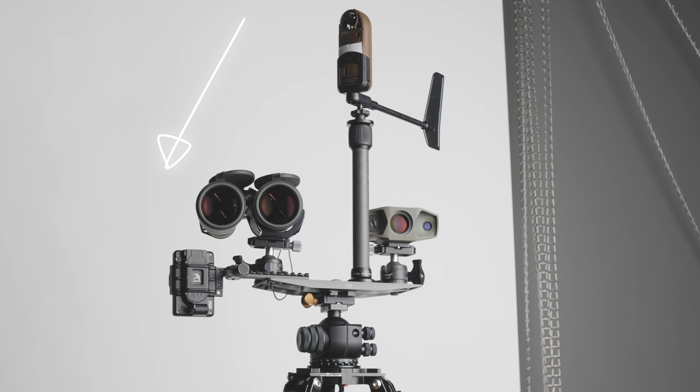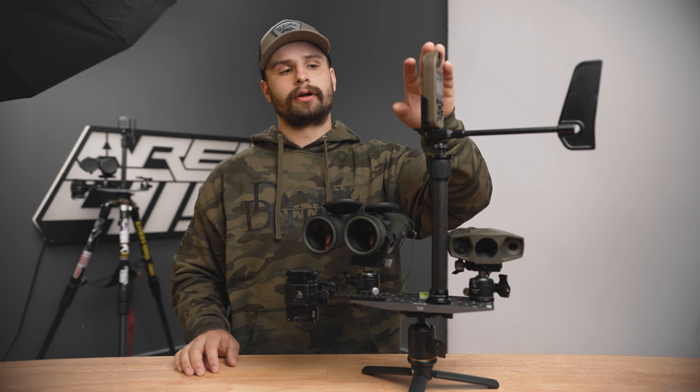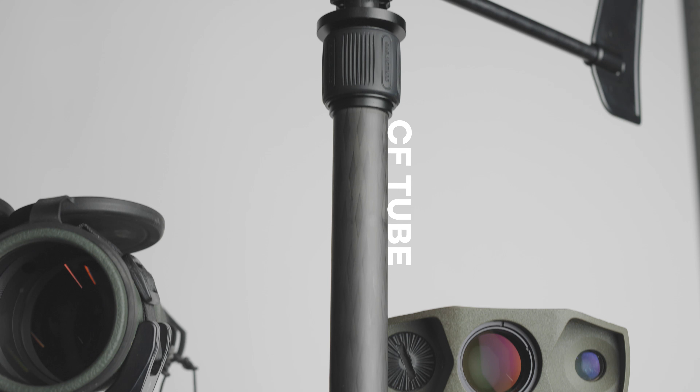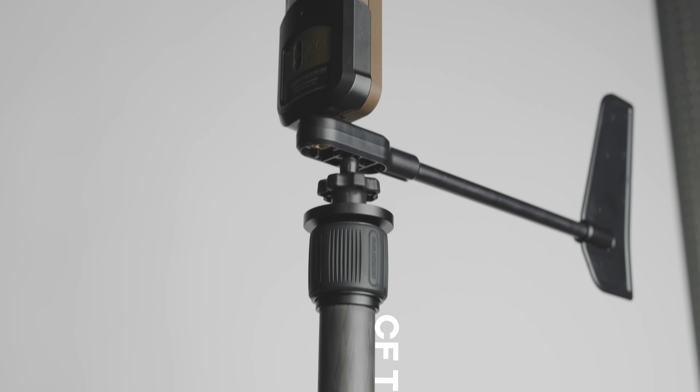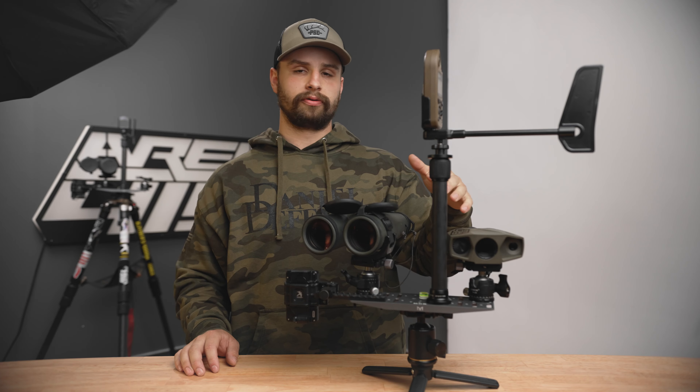Let's go over my command center from top down. Starting out, I have a Kestrel 5700 with Applied Ballistics attached to a Kestrel wind vane. I attach it to a carbon fiber extension tube to bring it up over top of my body so I can get a really accurate wind reading with no interruptions.